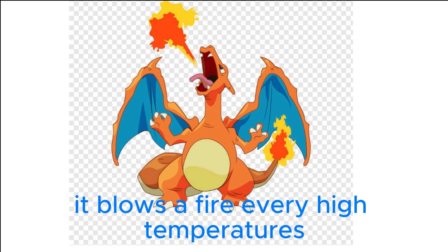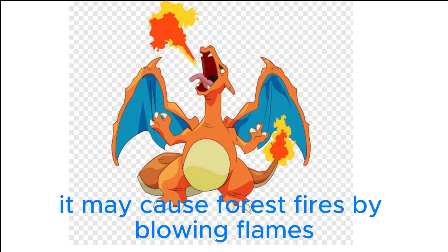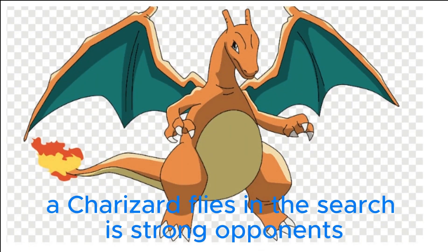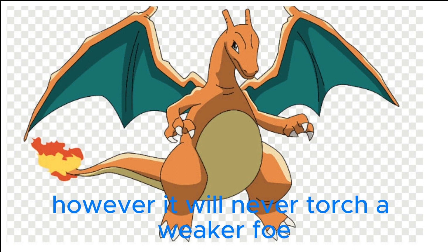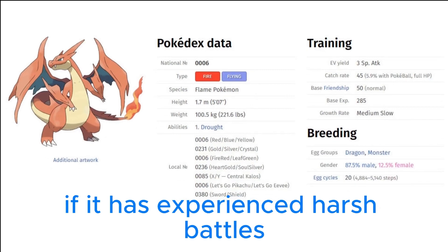Charizard flies around the sky in search of powerful opponents. It breathes fire of such great heat that it melts anything. However, it never turns its fiery breath on any opponent weaker than itself. Its wings can carry it to an altitude of 4,600 feet. It blows fire at very high temperature — its flames are hot enough to melt boulders, and it may cause forest fires. It is said that Charizard's fire burns hotter if it experiences harsh battles.